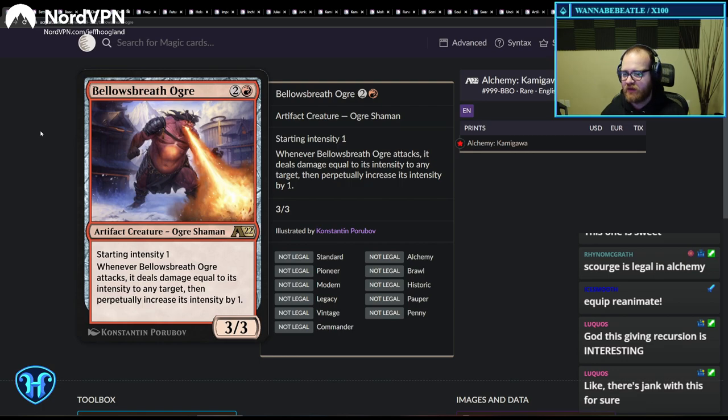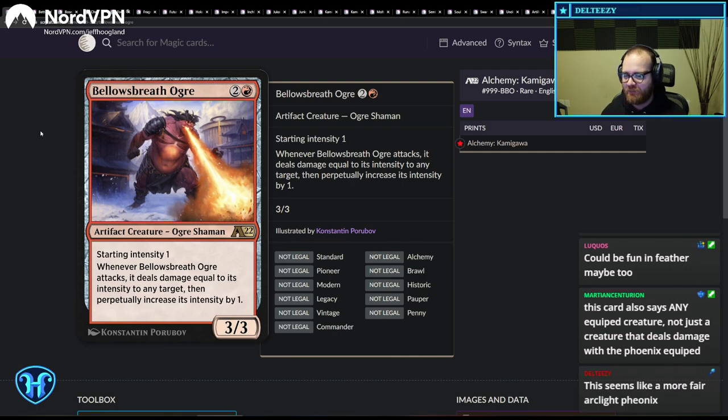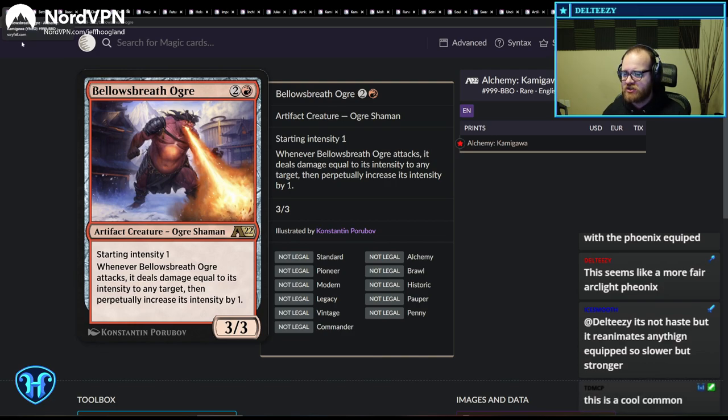Bellows Breath Ogre. Starting intensity one. When this attacks, it deals damage equal to its intensity to any target and then perpetually increases its intensity by one — so it deals one the first attack, two the second, three, et cetera. I don't know if this is good enough. It's an artifact, so maybe in the artifact aggro shell it could be okay, but it's a tough sell on three-drops that don't have immediate board impact given the quality of removal, even in Alchemy. Wouldn't be surprised if this doesn't see play, but the artifact creature synergy might put it over.